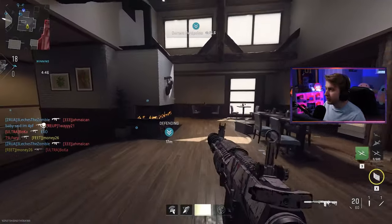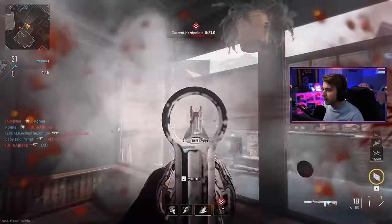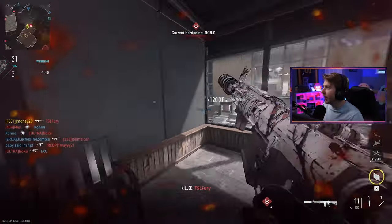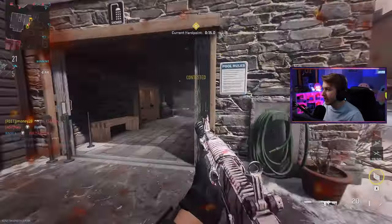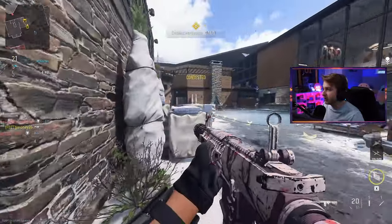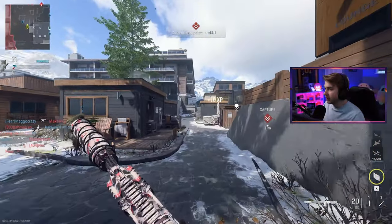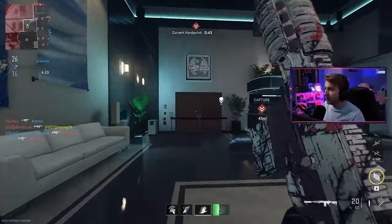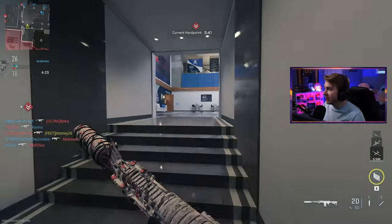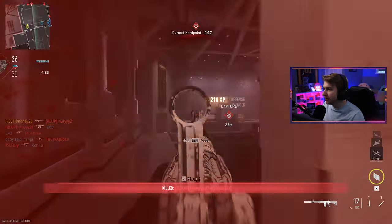Maybe people are just getting used to the map, or maybe there's not really a flow to it yet. But this is just a very big map and I'm sure a lot of you guys are sick of the large maps like I am. I just want to see something a little smaller — something more like Shoot House size. It seems like all the other maps in this game are just insanely big. This is also taking the place of Shipment 24/7. We now have Himmel Expo 24/7, which I'm not the biggest fan of.